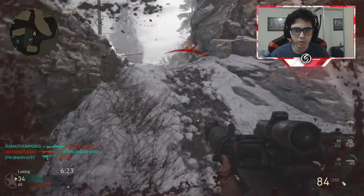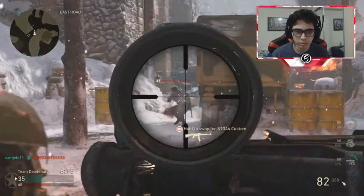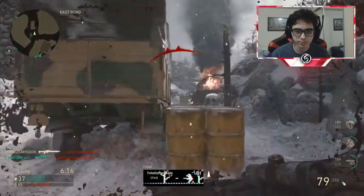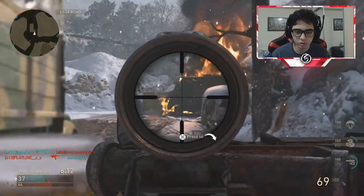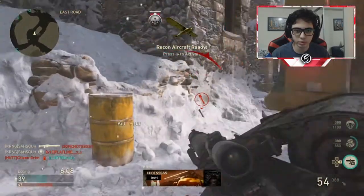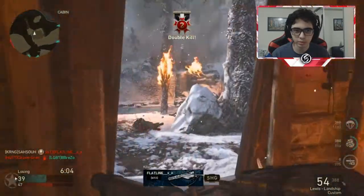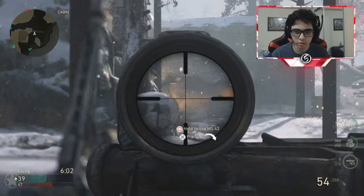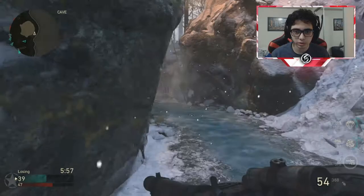Let's try to just come back real quick — we're losing by like 15 or 10 points. But let's try to come back. We got to play this safe, not die too much. I need to throw a smoke. UAV — there we go. Oh, they have one as well. Shoot. Alright, let's go. Alright, sweet.